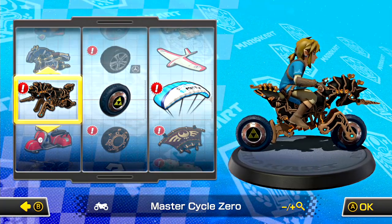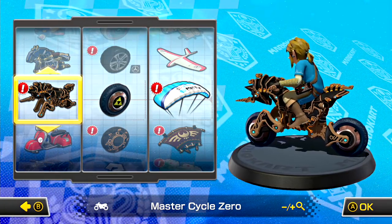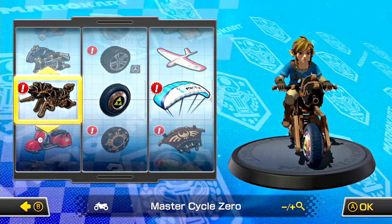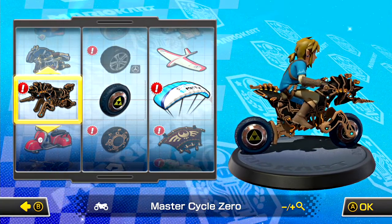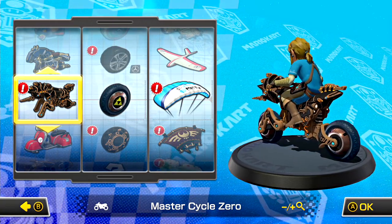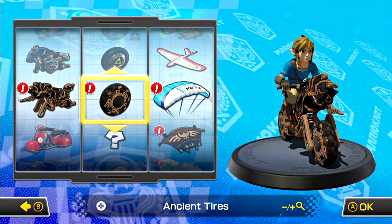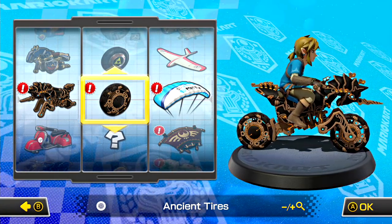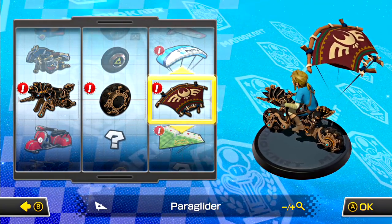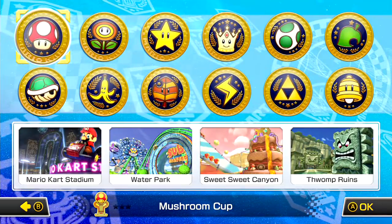You could say this is the prototype of the Master Cycle, and then the Sheikah got involved and made something so much more badass — from a horse-looking motorbike to a unicorn-looking motorbike, just because of the horn. Alongside the Master Cycle Zero, we also get Ancient Tires to complete the look, and this wouldn't be Breath of the Wild Link without his famous Paraglider, which has also been added to the game.